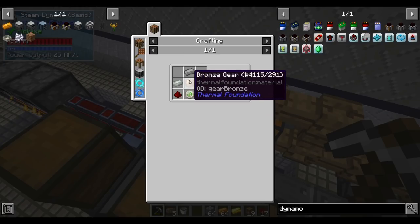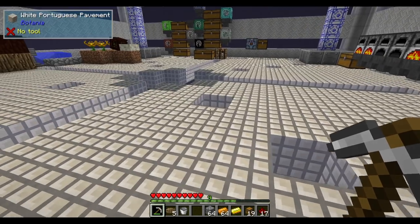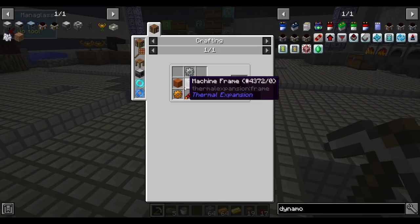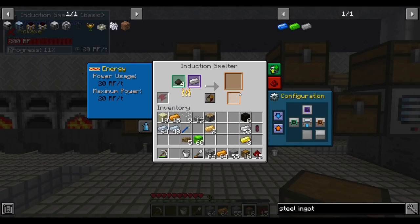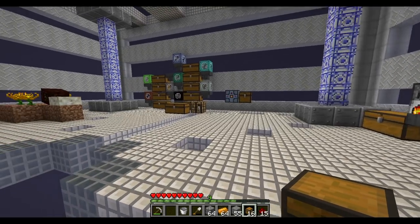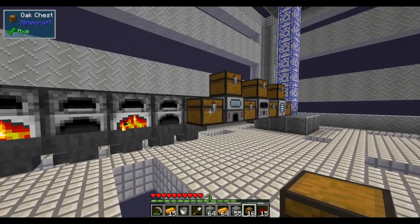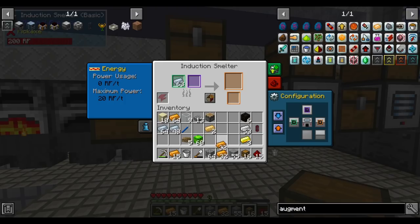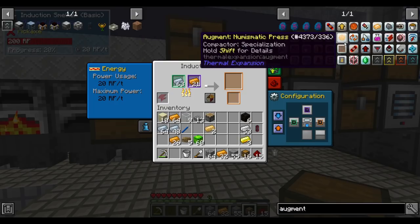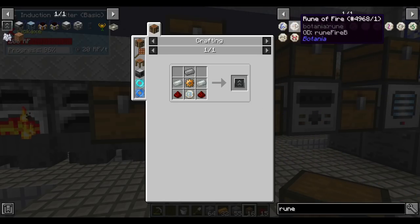For the upgrade kit we need steel, invar, and bronze, plus a Botania rune. Steel has to be made in an induction smelter. The other two alloys — invar and bronze — we can pulverize the dust and mix them, or pulverize ingots and mix by hand. The upgrade kit uses any tier one Botania rune: rune of water, fire, earth, or air. Runes are made from mana powder, mana steel, and bone meal.